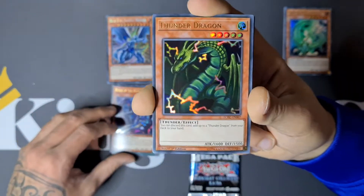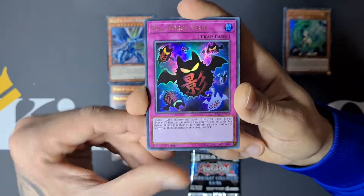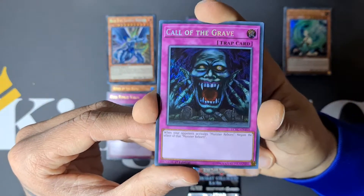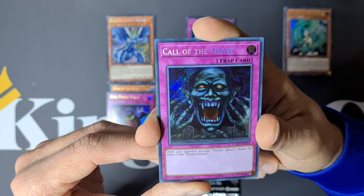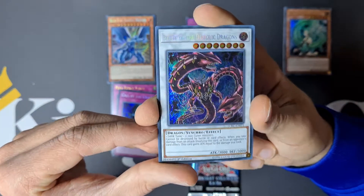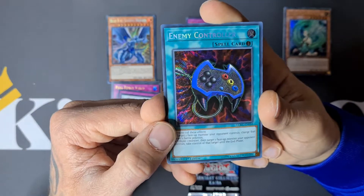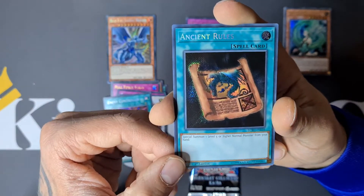Then we have Full Force Virus. Call of the Grave — wow, look at this image, so cool! When your opponent activates Monster Reborn, you negate that effect and instead get the effect of Monster Reborn yourself — really cool. We have Beelze of the Diabolic Dragons — amazing Synchro. Enemy Controller, of course. And we end with Ancient Rules: special summon one Level 5 or higher Normal Monster from your hand. Amazing! That was the second pack.